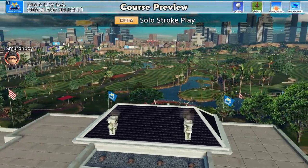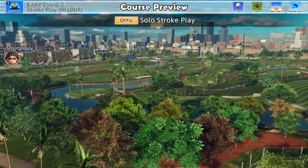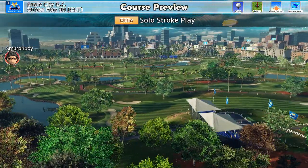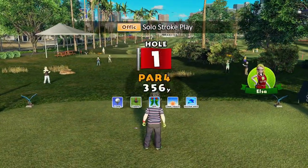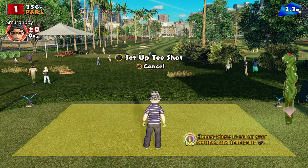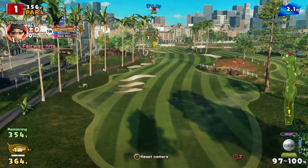Welcome back everybody. Some more Everybody's Golf on PlayStation 4, trying to fill out the scorecard. We're going to play Eagle City out, long tees, teeny cups, normal rough, and morning conditions. The major thing here is the teeny cups — the length of the tee doesn't change the price of fish, especially as I'm using level 21 custom clubs.